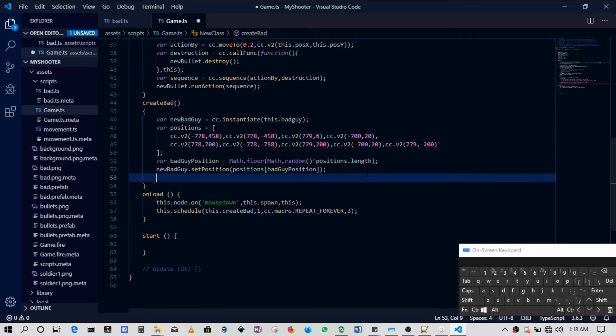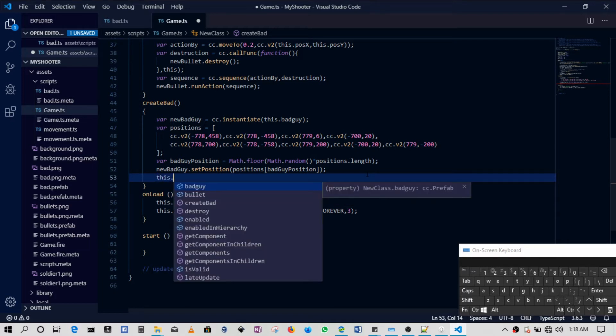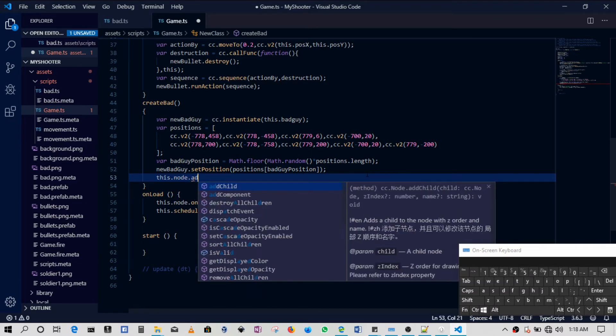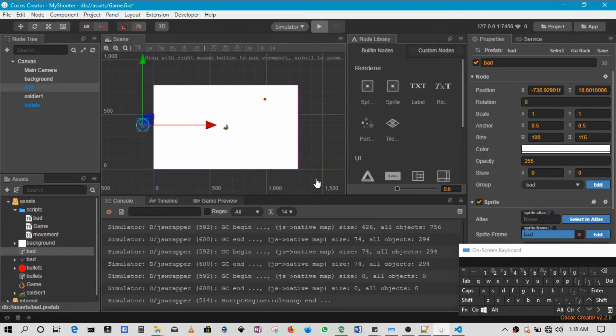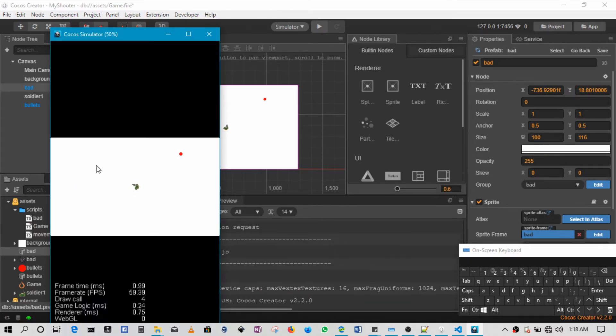Once the position is set, all we have to do is add the bad guy to the scene: `this.node.addChild(newBadGuy)`. When this runs you can see the bad guys spawning — you can shoot them as they come from seemingly random positions. I'll keep the game speed low just to demonstrate in this tutorial. And that's what this section was about.